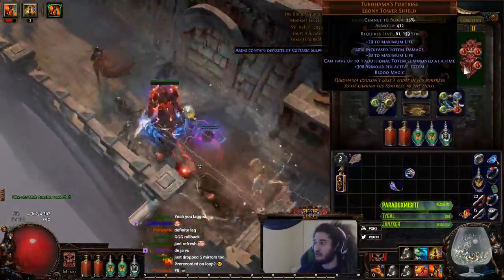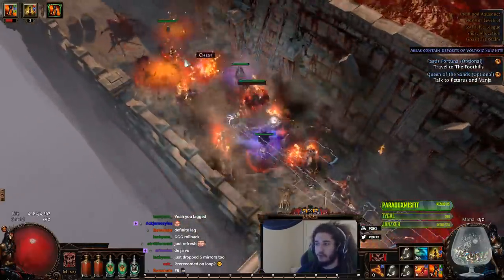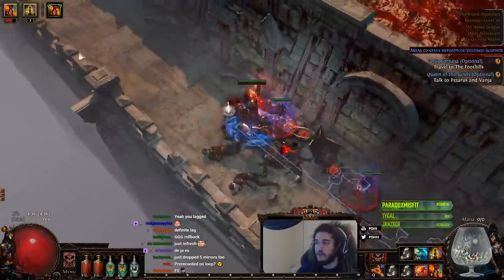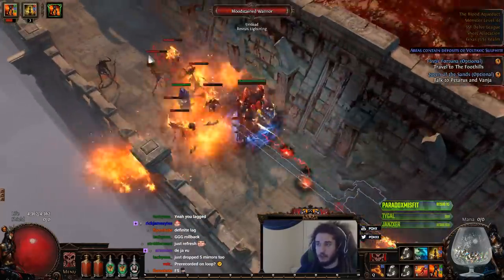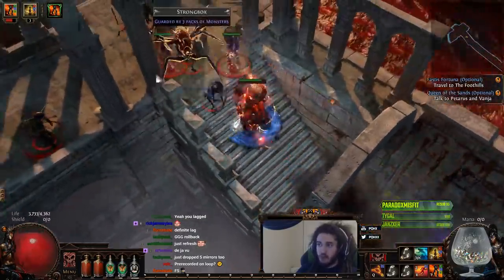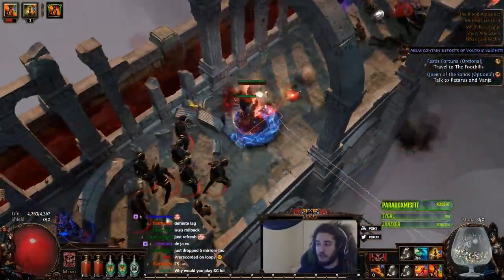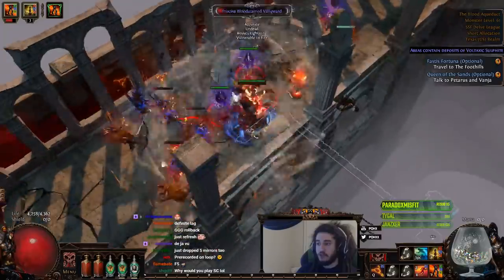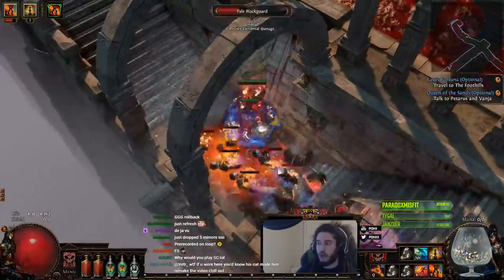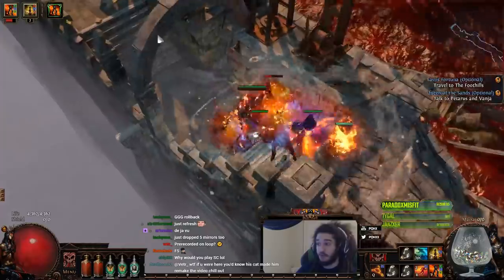Tukahama's Fortress also gives you Blood Magic, which makes it difficult to build around because you don't get access to auras unless you use something like an Essence Worm. When playing a physical build the biggest aura multiplier is Hatred, but since we're playing Avatar of Fire and full fire conversion, we scale pure fire with fire penetration, making Hatred a lot less effective.